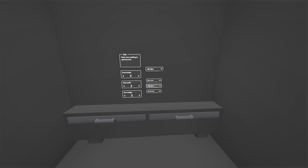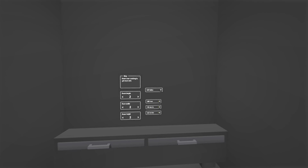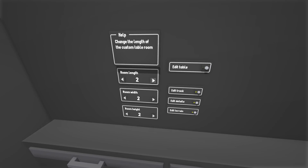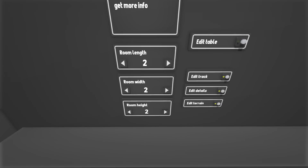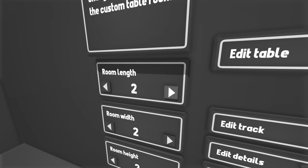So I guess we should talk a little bit about this room. I've just found it — it's inside the normal map. You can just hover around and you can find it. Basically what this room is, is it allows you to make your own room. You can do room length, room width, and room height. I don't know what the max is on all of these things.